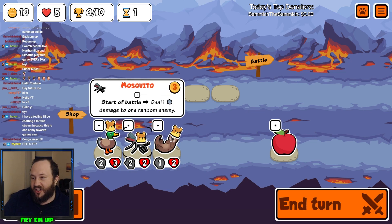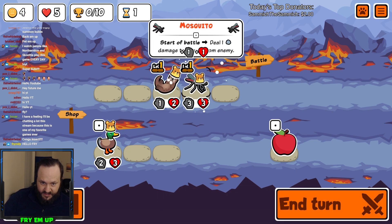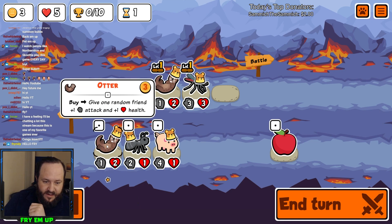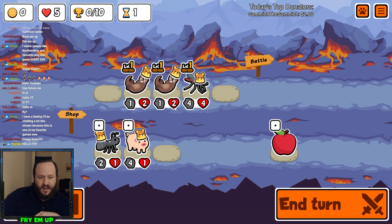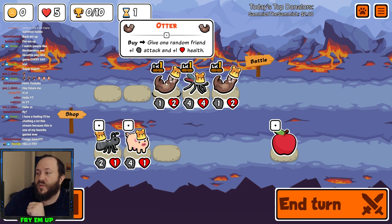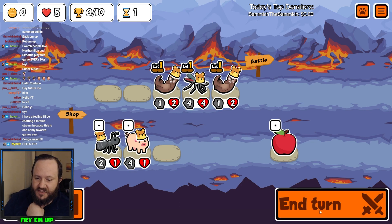Mosquito is not only a good card in the early game but also in the late game, so we're going to grab that over the duck — good stats, doing 1 random damage to an enemy. Otter is also a very good card early, able to buff cards, so we grab that. After rolling, we got another Otter. I think I'm going to presume they'll have a pig or an ant in the front, so we want the one-attack guy in front and the weakest guy in the back, so if we make an even trade it'll just keep us alive.